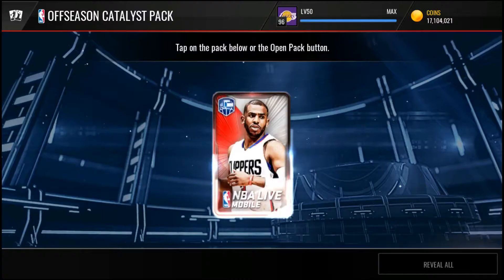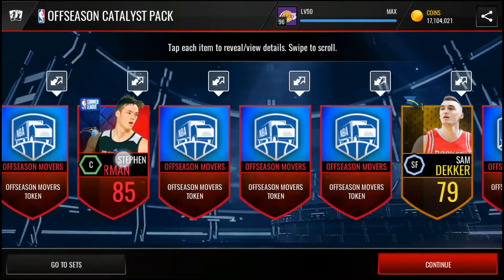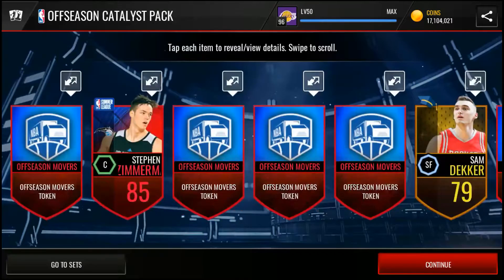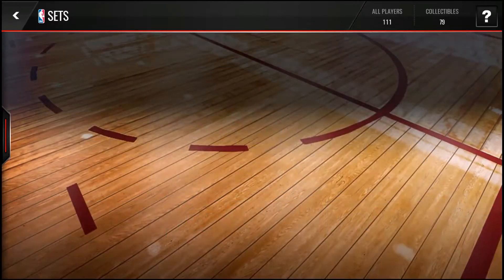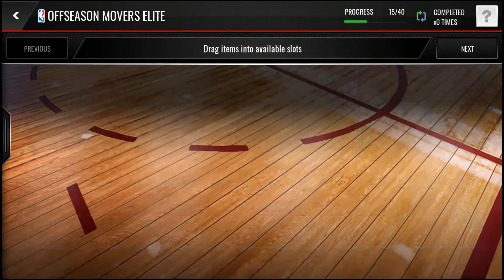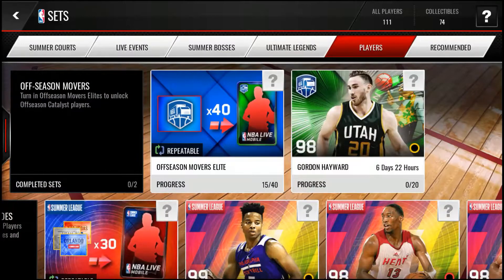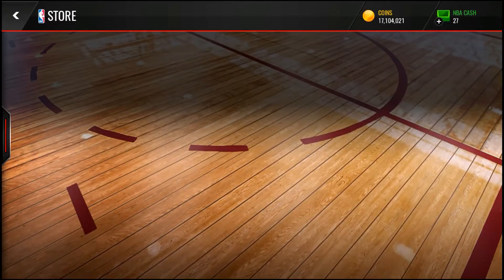Let's open up our first pack — we got Stephen Zimmerman. That's a good pull for center, it's an alright card. I cannot open him, I cannot put him in the set. Oh, I got a summer league player instead of an off-season movers player — that sucks.